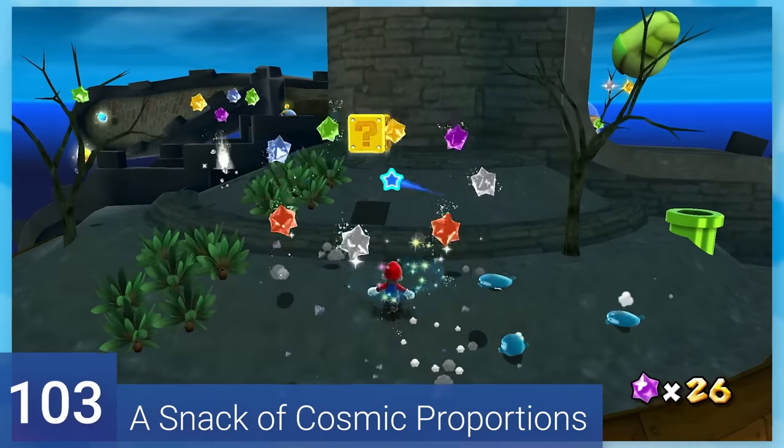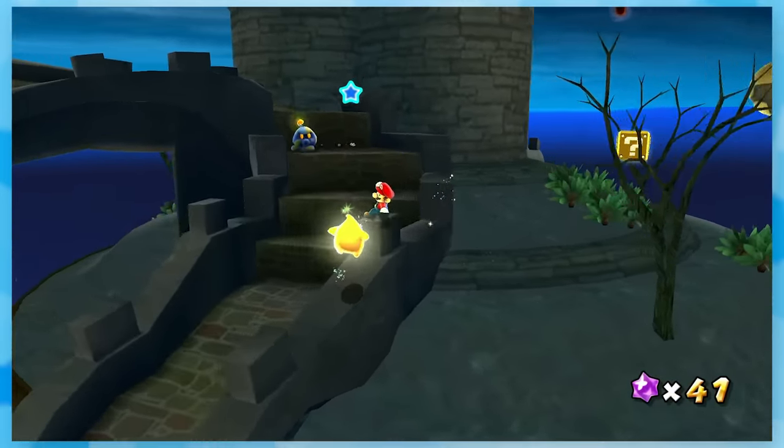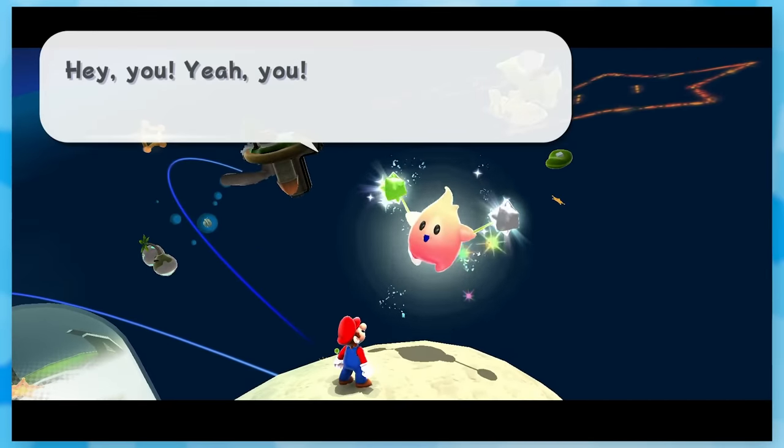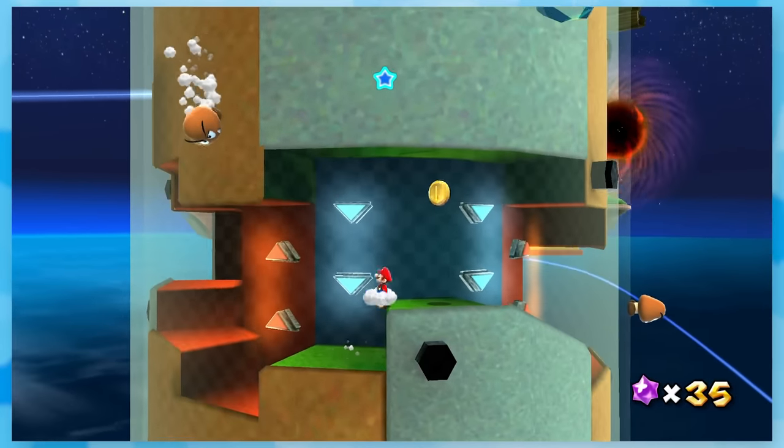103: A Snack of Cosmic Proportions. This is the first time that feeding the lumas are important as well as the pull stars. You fly to a bunch of planets and collect 100 star bits to feed the luma. I've always liked this two-planet where the gravity shifts depending on where Mario is.